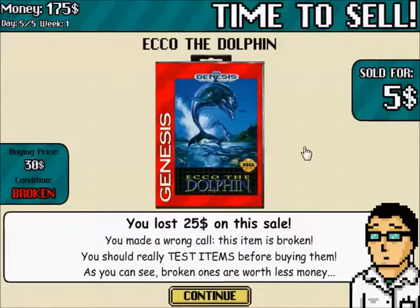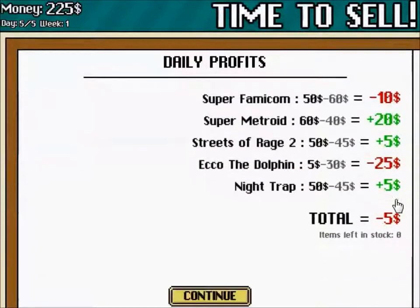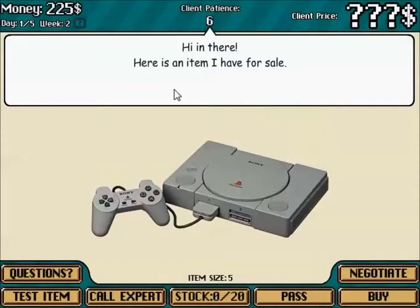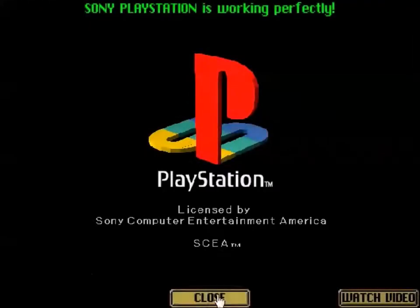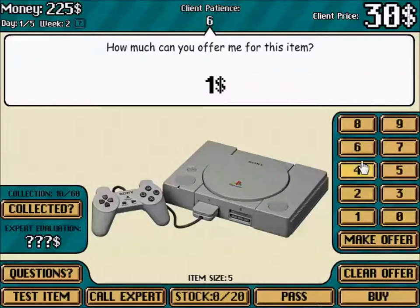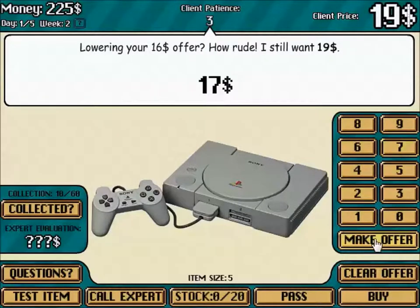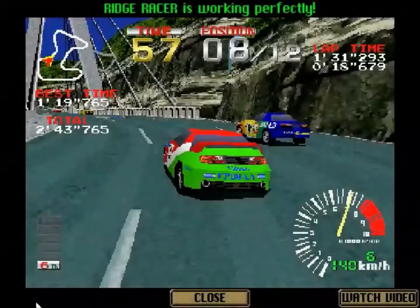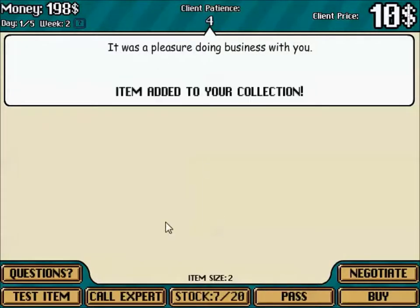It's broken — I should test items before buying them. I forgot I can do that. Five dollar profit. One more day. A PlayStation 1 with the old controller — it's worth 30 bucks. Test it: working perfectly. Negotiate: I'll give you 15, 16, 17 dollars. Ridge Racer for the PlayStation — working good. 16 bucks for a game is almost the same as the console, so I overpaid.